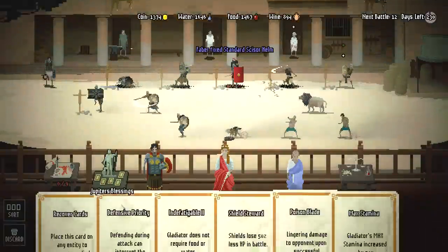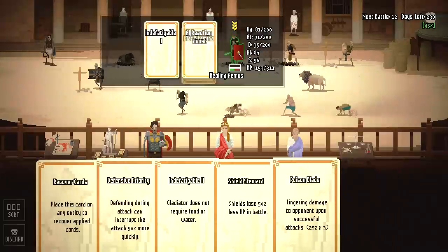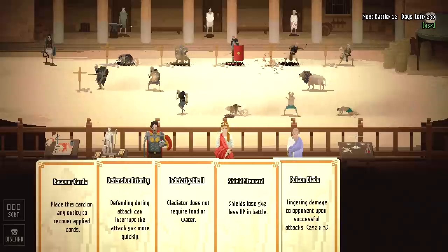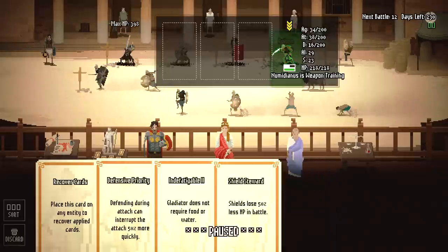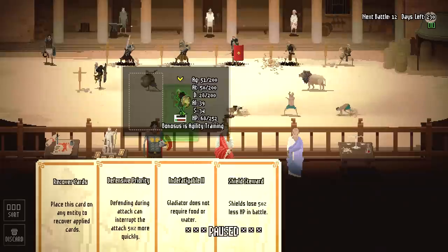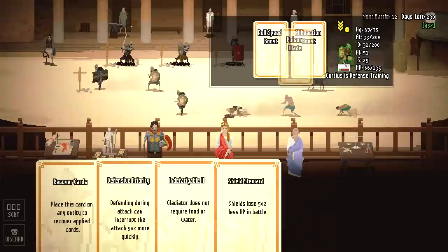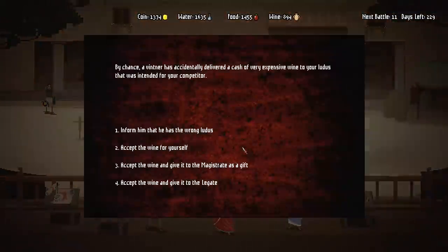Once our training dummies down here start feeling better — we got Indefatigable, maximum stamina increased by 50%. We also have Shield Steward and Poison Blade — put Poison Blade on one of these dudes. Bonasaurus is getting kind of badass right now, he's getting a little stronger. Starting to worry me — I may have to put him in the main rotation.